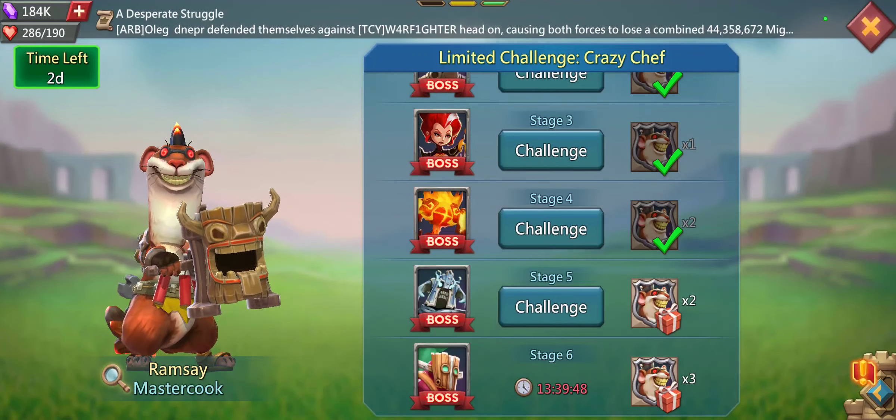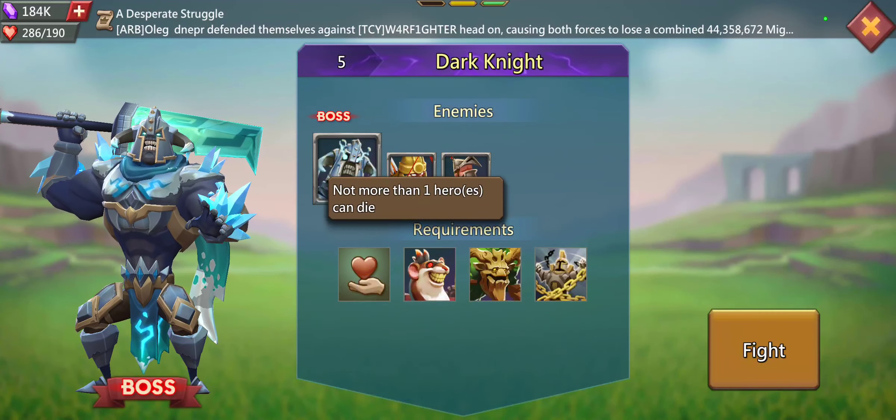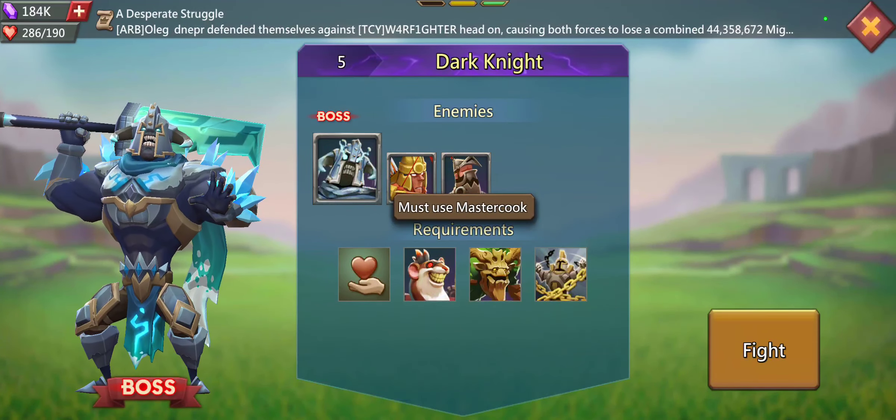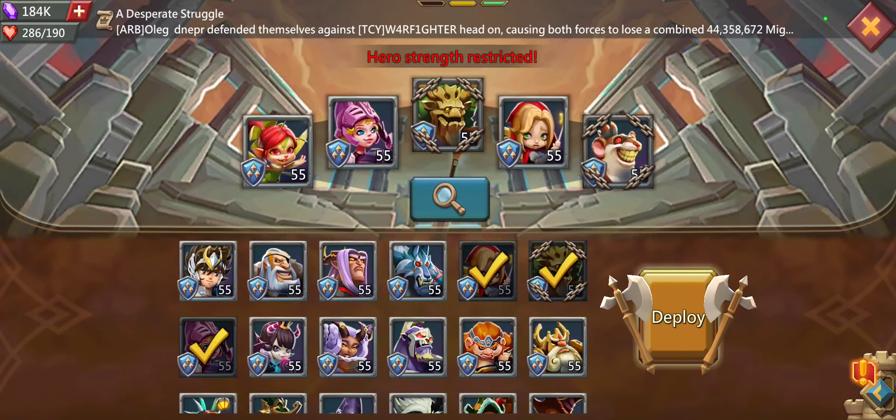Hello and welcome back. Just getting ready to roll into stage 5 of the limited challenge. Requirements are that not more than one hero can die, must use Master Cook and Watcher, and of course we have to clear the stage with the imposed restrictions. Our lineup is going to be Prima Donna, Rose Knight, and Witch Doll along with our two required heroes.